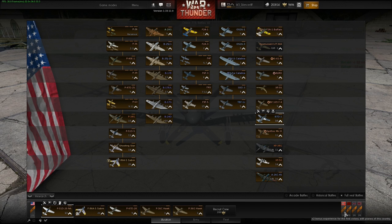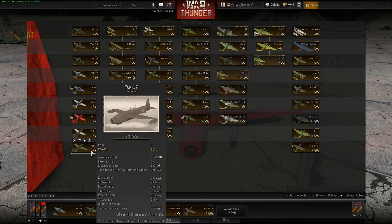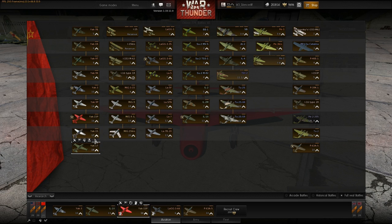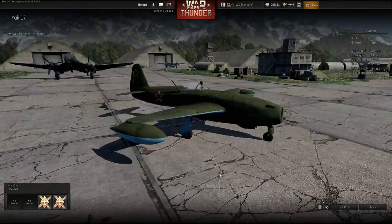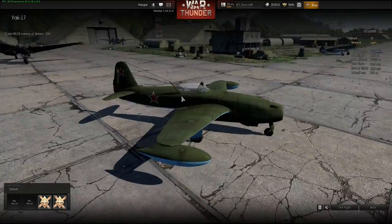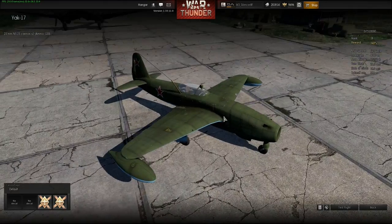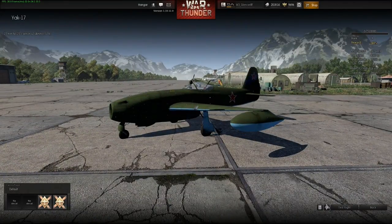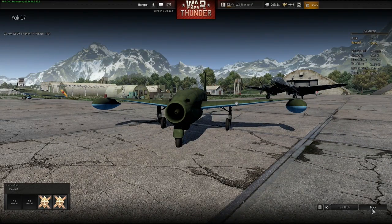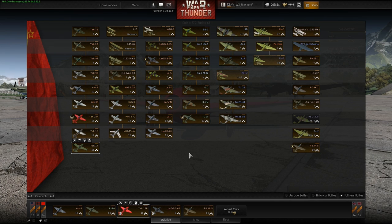The next new aircraft is on the Russian side — the Yak-17. It's a more improved version of the Yak-15. It has the same armament but a front landing gear, some drop tanks, an improved cockpit with a different gunsight, improved armament, and armored glass. For this aircraft, like the Yak-15, you have two 23mm cannons. It should be a little bit slower than the Yak-15 because of all those improved attachments.